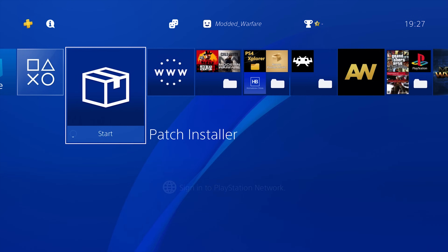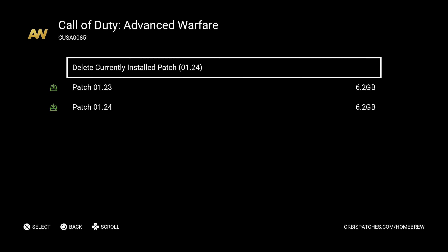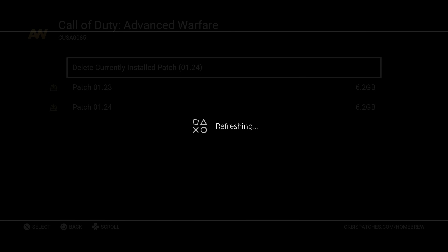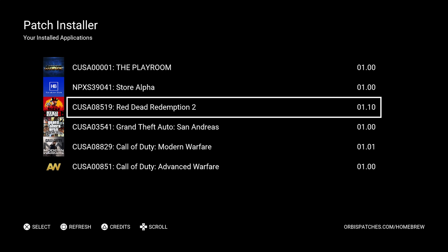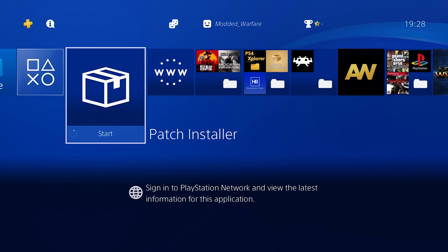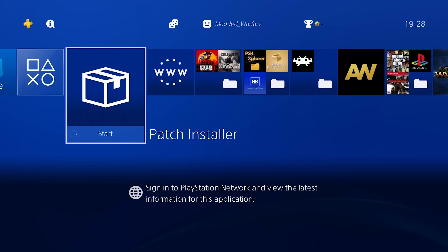Another feature is the ability to delete a patch. If you go back into the patch installer, it detects that the game is now on 1.24, and you can select it and choose 'delete currently installed patch.' Up until now, the only way to delete a patch without reinstalling the whole game was to use the remote package installer. But with this homebrew app, you can uninstall the update and it goes back to 1.00. That's basically it — the Orbis Patches patch installer from 0x199 is a great utility that makes installing and deleting patches so much easier and is definitely one to have on your PS4.